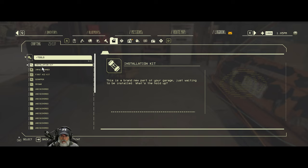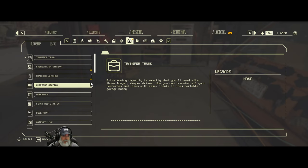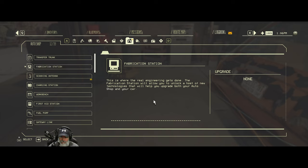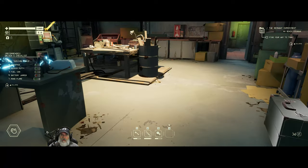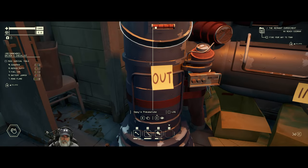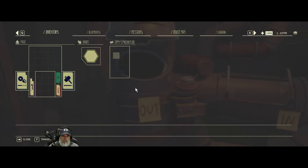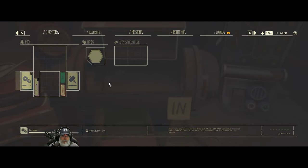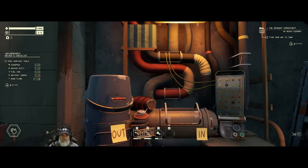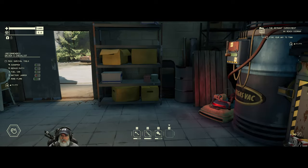Installation kit: 'This is a brand new part of your garage just waiting to be installed — what's the hold up?' Fabrication station: 'This is where the real engineering gets done — the fabrication station will allow you to unlock a host of new technologies to help you upgrade both your auto shop and your car.' Scanning antenna: 'Cobbled together using equipment from Ophie's vault and scavenged spare parts, this will sweep the zone to detect pockets of stability.' Ophie's pneumatube — also known as the tubes — spans the zone as a low-tech, low-maintenance method of communication and delivery.